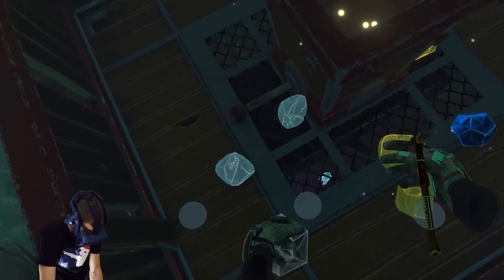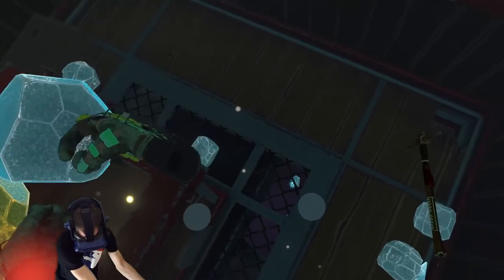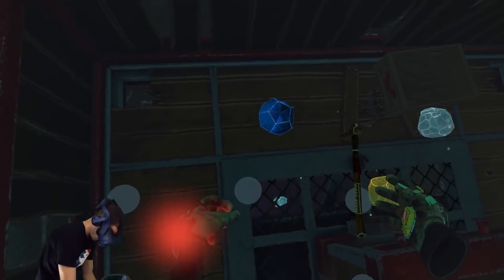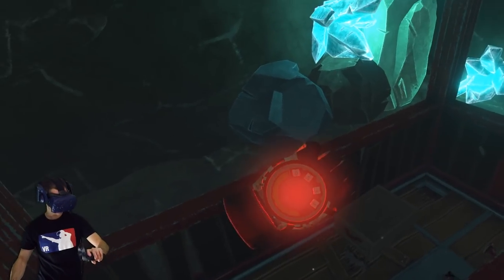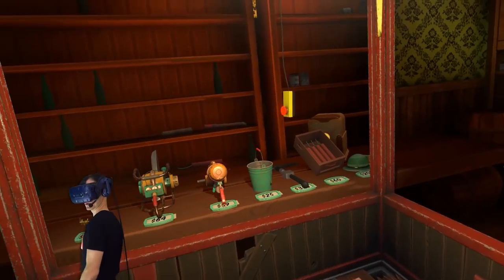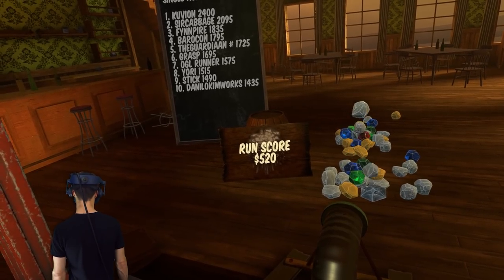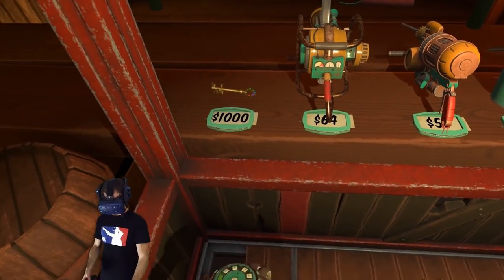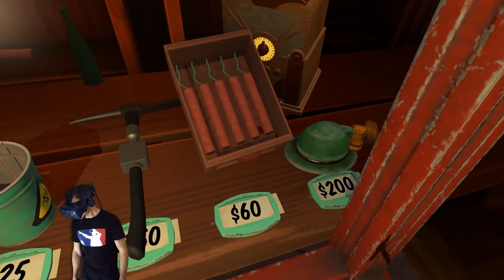Throw all this in quickly - sell all the valuables. How'd we go? I think we had a pretty good run. We're out of time! How much money did we make this time? 525 - that's a really good effort, I'm happy with that one. We've got 531 dollars. I could get a miner's helmet!